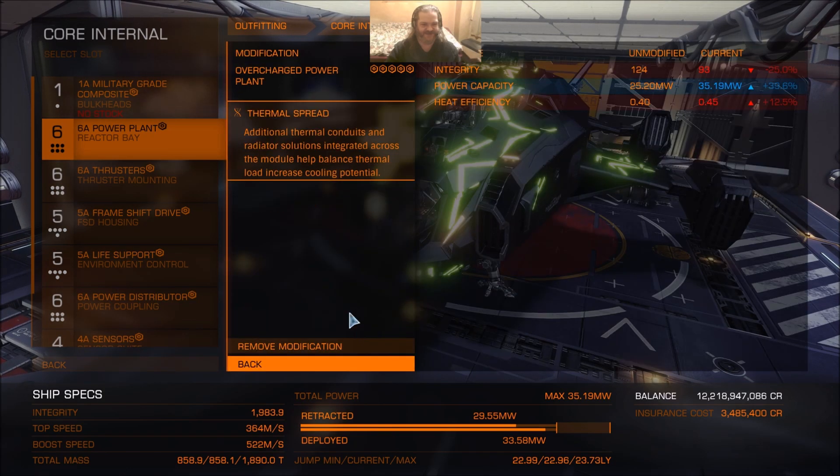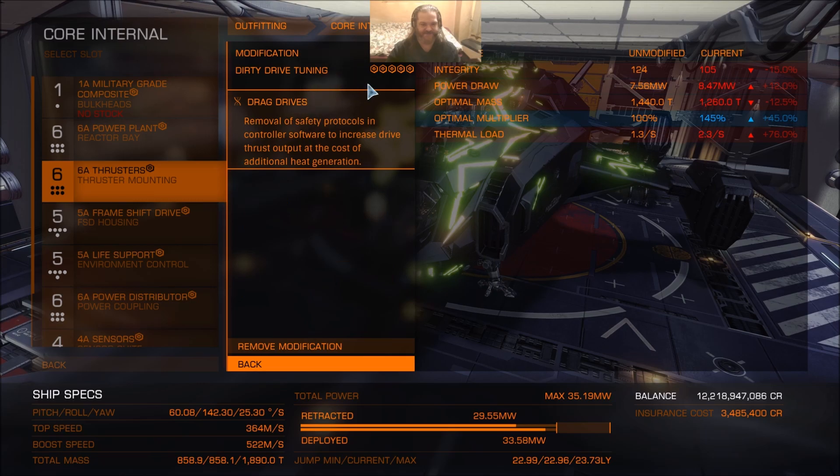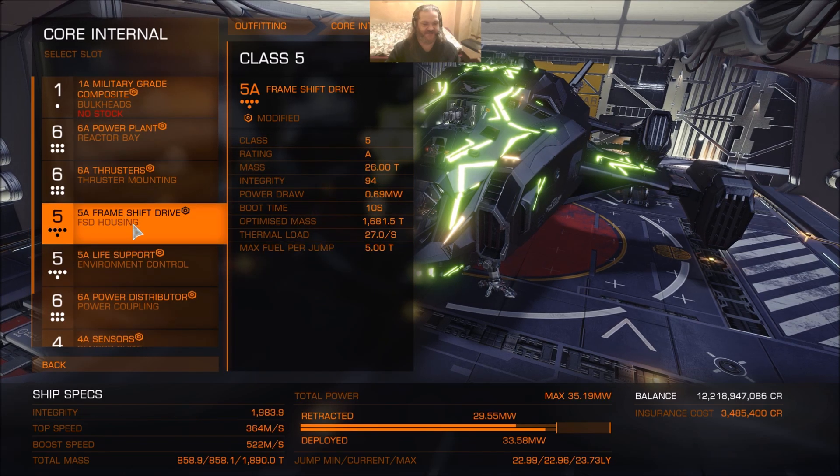The rest of the core internals are pretty much business as usual. Powerplant, overcharge to grade 5 — actually, I think grade 4 would do — with thermal spread experimental. If you're going after scouts, it's certainly handy to keep your heat down. Thrusters: dirty drive tuning and drag drives. But in anti-Thargoid ships, if ever there was a time to consider clean drive tuning, this is it — because with clean drive tuning your thermal load is actually decreased. I didn't do that anyway, though.